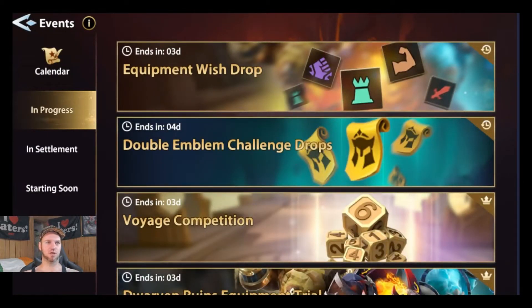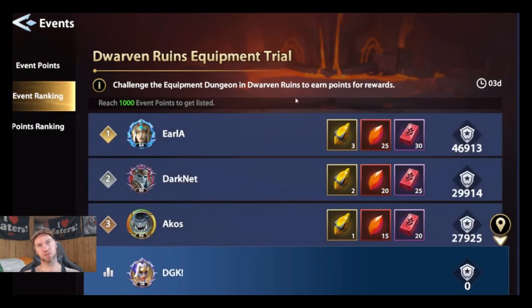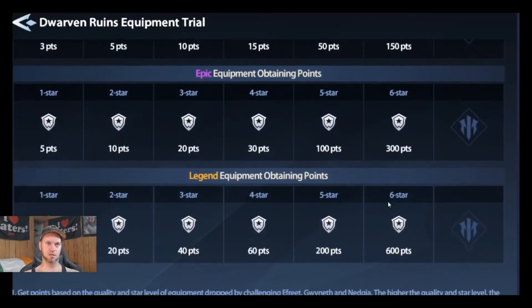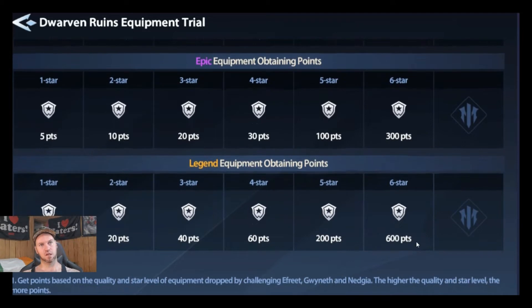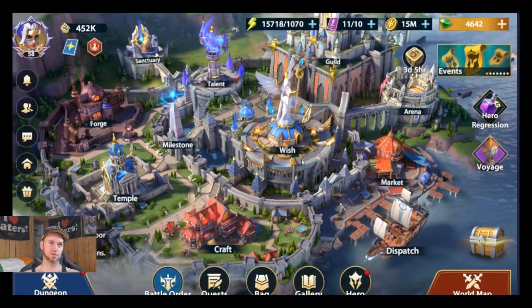If you're going to try to win the Dwarven Ruins leaderboard, here's the math: we'd need 46,000 points to catch up to first place, which means roughly a thousand runs with six-star epic and legendary heroes. That's just not going to happen unless you want to whale out — but I'd suggest there's no point to that.